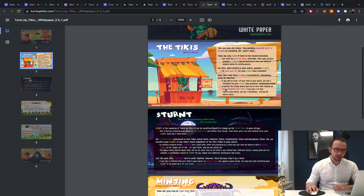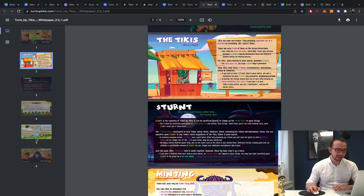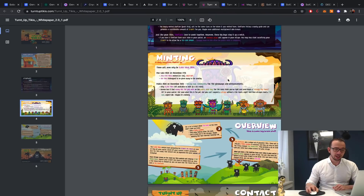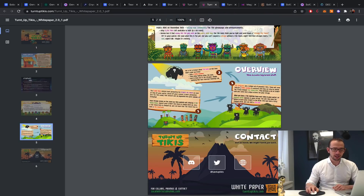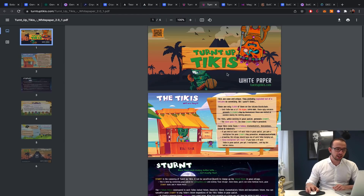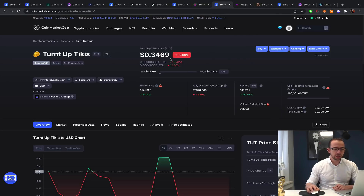You need these NFTs to make tribes, they pray to the gods, and you get tokens in return. If you're interested, read their six-page white paper — it literally says 'What the F*** are they,' so you know it's a fun project. The team has been doing everything quite professionally for a more meme-style project. The mint was sold out and the token is live — it's all looking quite good.